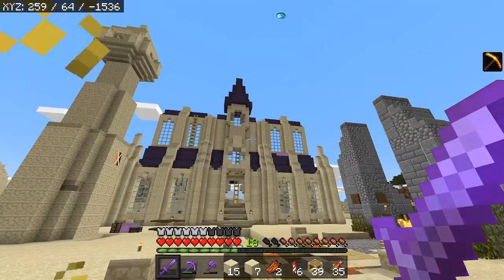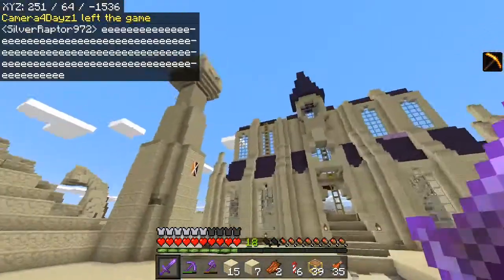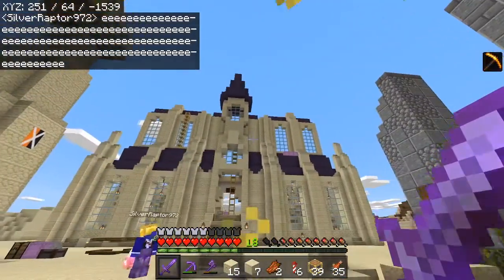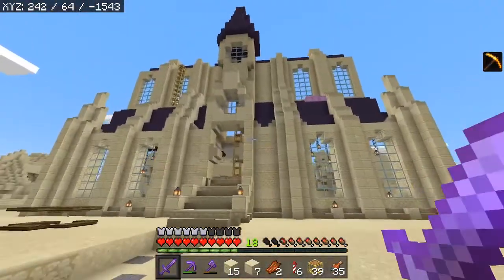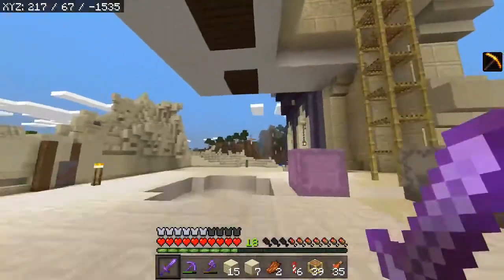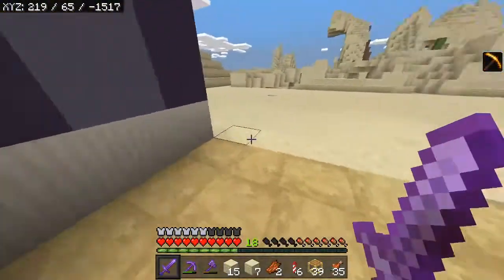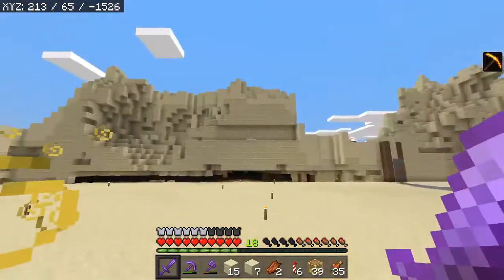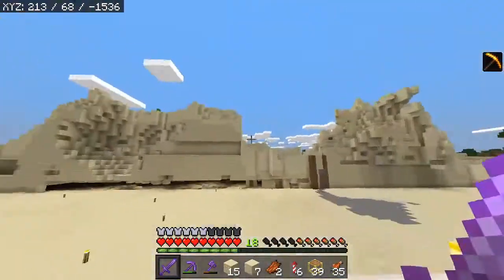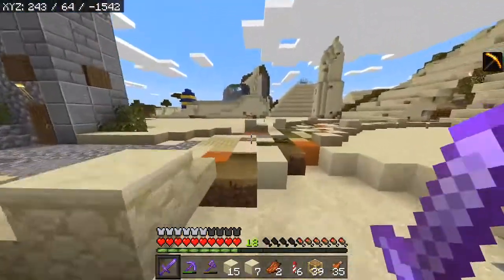All right everybody, first off I'm very sorry that my recording bugged out. But this is what we got done — look at this, it's amazing. I think there needs to be a little bit more detail there and I have an idea of what I want to do. We got our little entranceway. There's all the scaffolding blocks. We still need to build a wall here. Sadly, we are not done taking out this mountain — there's a lot more. This mountain has to basically be flattened all the way down to the ground, because this is going to be a massive, massive build.